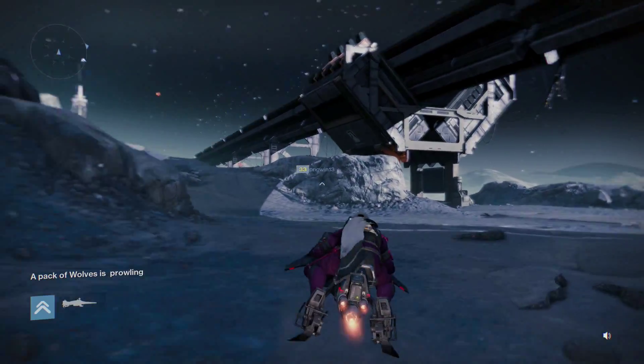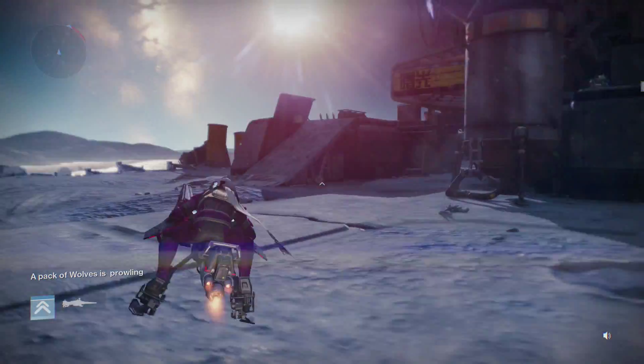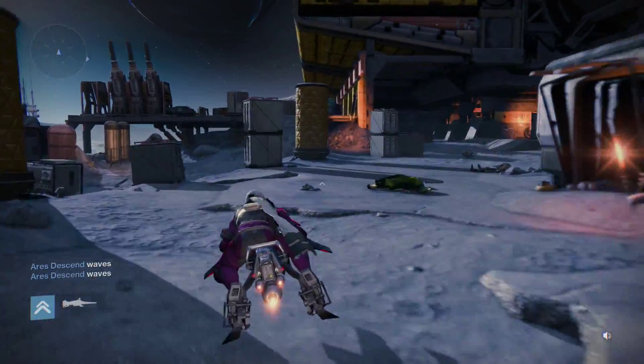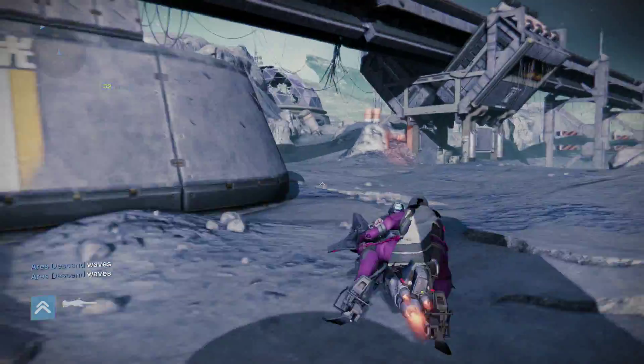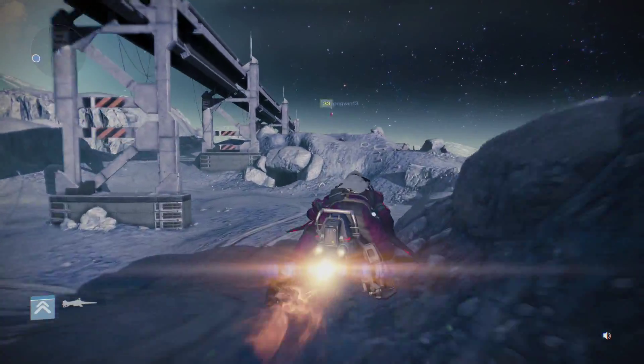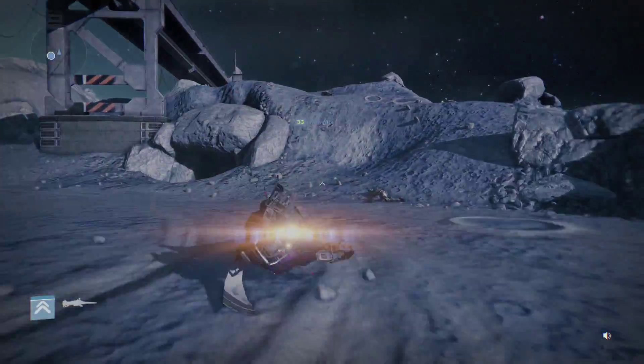So you see a pack of wolves just prowling pop up on your screen, and that means that Wexus is... ah, it's over here. Perfect. So they've already killed the two — there's two guys that get dropped, they're called Scorches.